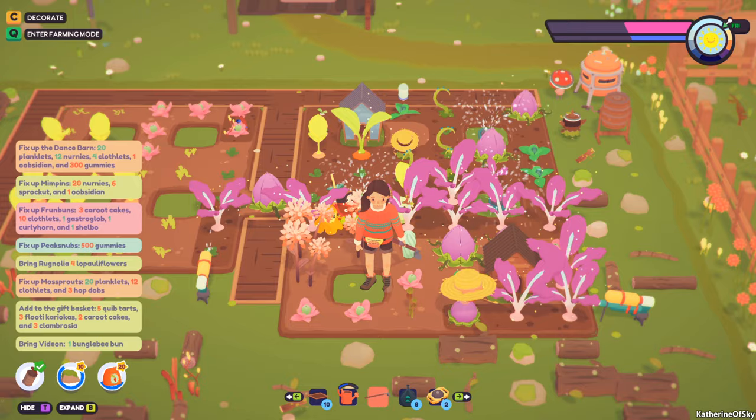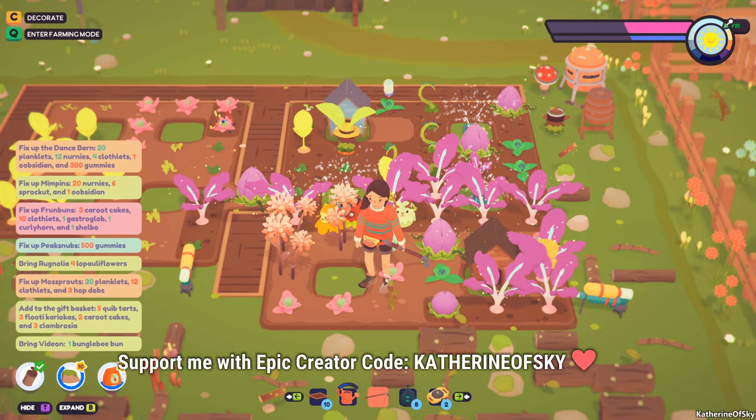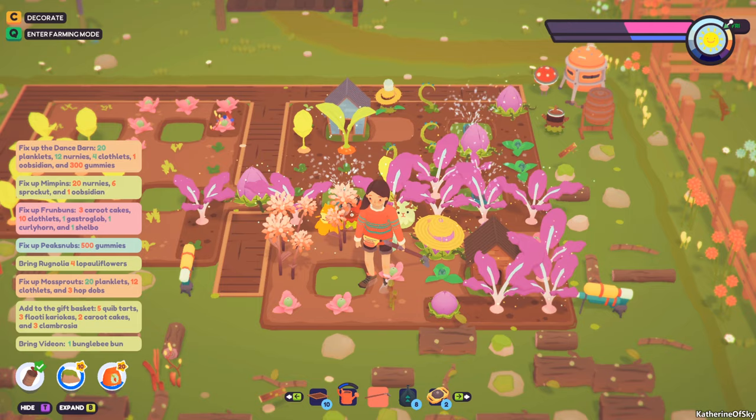I hope you've enjoyed this tutorial on the game and that it helps you grow a happy and healthy ooblet farm. If you haven't purchased the game yet and have a hankering to dive in, I would be grateful if you used my Epic Store Creator Code — it is no cost to you and helps support me a bit. Thank you so much for joining me in this wild and whimsical game. Take care of yourselves and each other and I'll see you on the Oobainland.